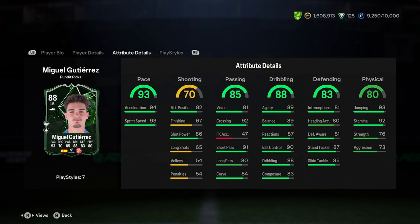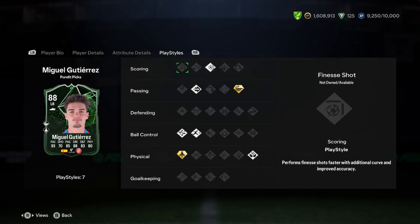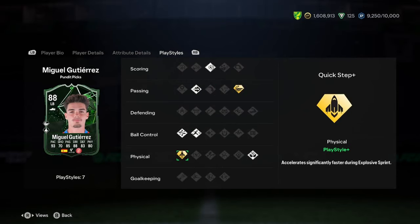Defending — I know it says 83, but it actually is quite good, guys, because we've got 87 stand tackle and 85 slide tackle. For playstyles we've got power shot, whip pass, ping pass, rapid, technical, quick step, and aerial. So no defending playstyles, but we have got a passing one, which is very nice.